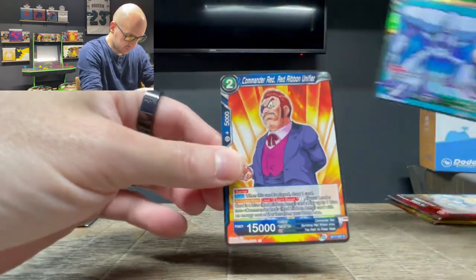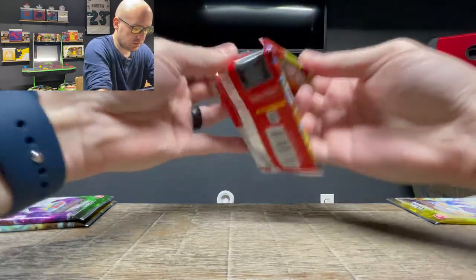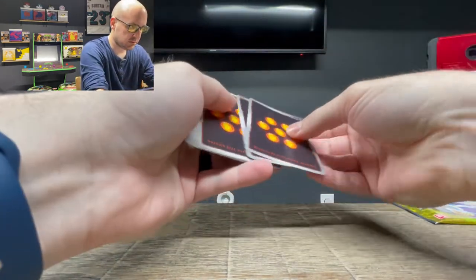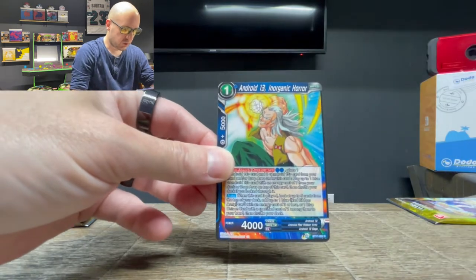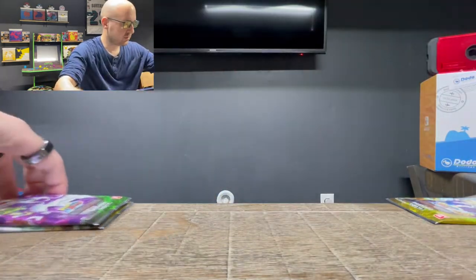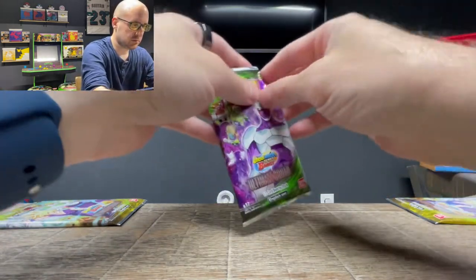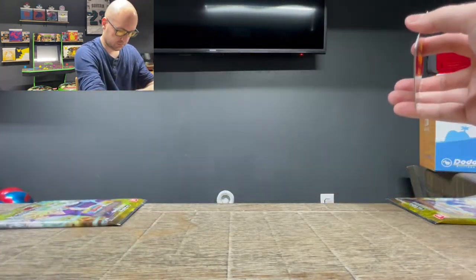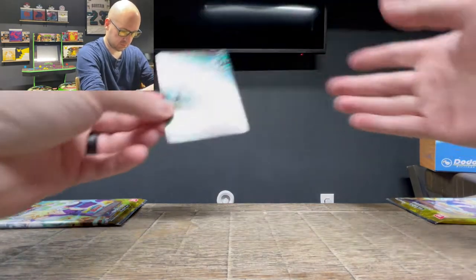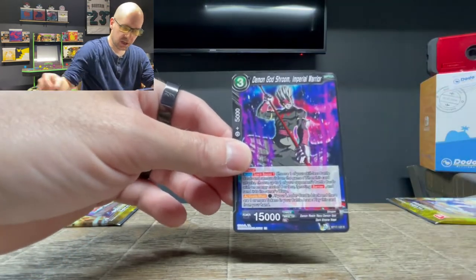Cyclopean Guard Common Foil, Commander Red — and I've got two or three of him already, two regulars and one foil in this box. General Blue Common Foil, Android 13 Inorganic Core. Infinite Multiplication Metacooler Common Foil and Demon God Shroom Imperial Warrior.